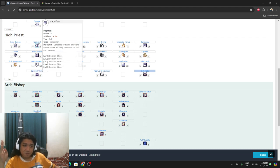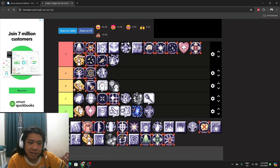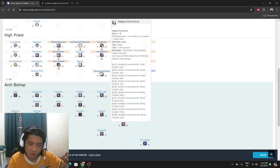Magnificat — actually a real liturgical song. It doubles the SP recovery rate and HP recovery rate for the caster and party. The reasoning for its level is similar to Gloria — level 5 lasts longer so you recast less. SP recovery is really important for spellcasters and anyone spamming skills. S class definitely.